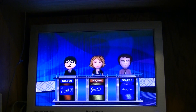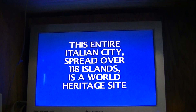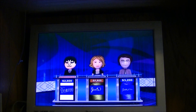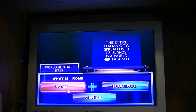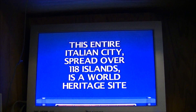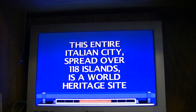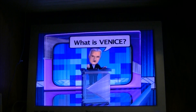Player one, World Heritage Sites for 400. 'This entire Italian city, spread over 118 islands, is a World Heritage Site.' What's — it's Rome. That's not it. The correct response: Venice. I was thinking of that.